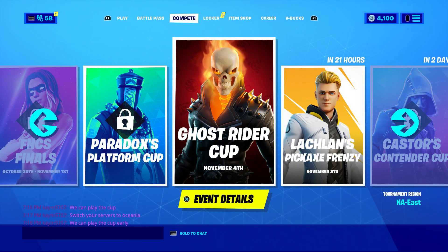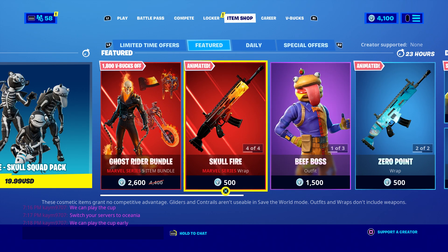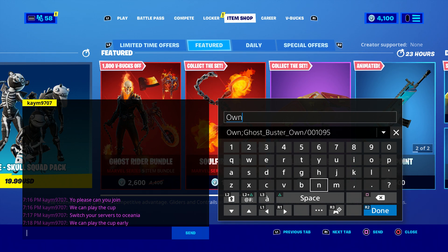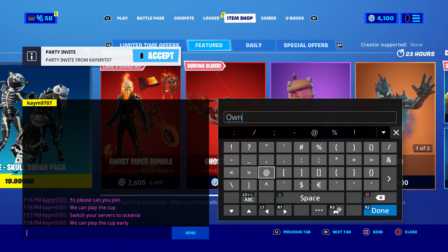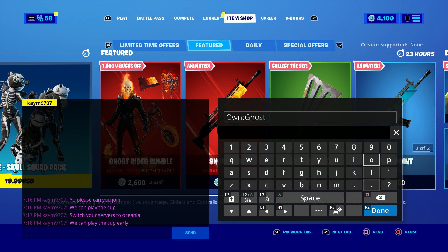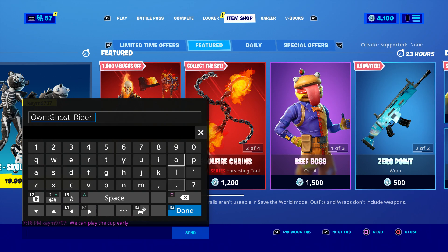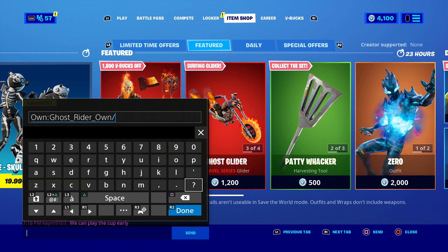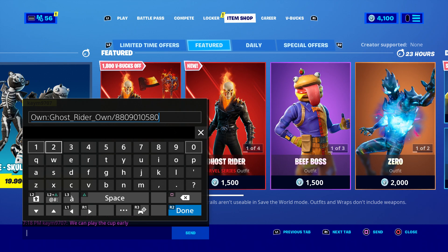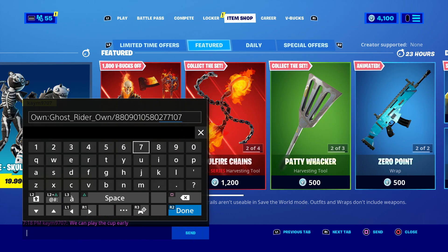If you did not participate in the tournament, you're going to use this next step, which is entering a new code. To do this, come to the chat and type in 'own,' then put a colon, then type 'ghost,' then put underscore, then type 'writer,' then put underscore, then type 'owner.' Now type in the code, which should be: 88090105802 and 77 — then 107.